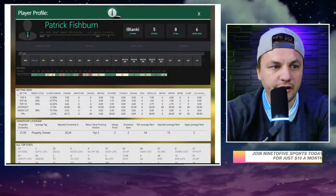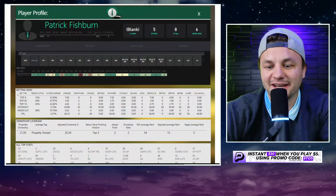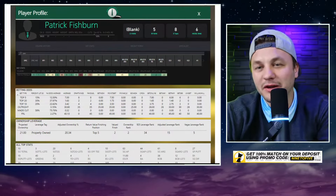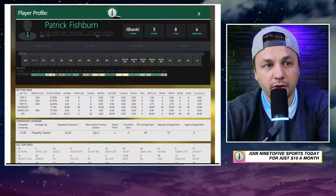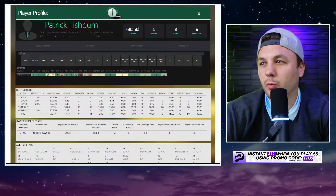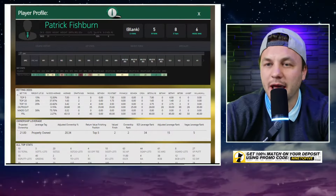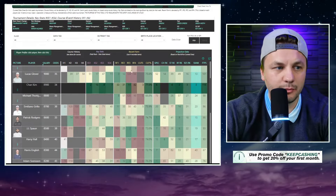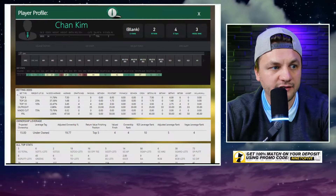Seamus Power is coming in with the best form in the field and ranks well in the nine-to-five model. You can get him at 28-to-1, so I like him on the betting side. In terms of DFS, I think starting your betting card with Patrick Fishburn at 35-to-1 makes a lot of sense. His great form and Utah ties are a narrative, though being from Utah only helps if he's actually played this course before. Beside one missed cut recently, he's been playing well. The 48th place finish last week in an easy-scoring event was a concern, but hard to fault the pedal-to-metal approach.